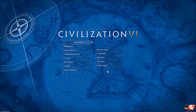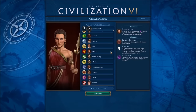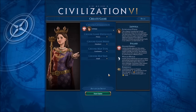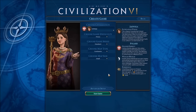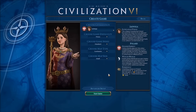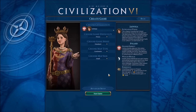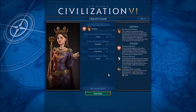This time, let us create a new game. We shall be Jadviga of Poland, which gets us the Lithuanian Union. The religion founded by Poland becomes the majority in an adjacent city that loses a tile to a Polish culture bomb. Holy Sites gain Standard Faith Adjacency Bonus from adjacent districts. All relics provide bonus faith plus two, culture plus two, and gold plus four. So that's some pretty good stuff for religion.